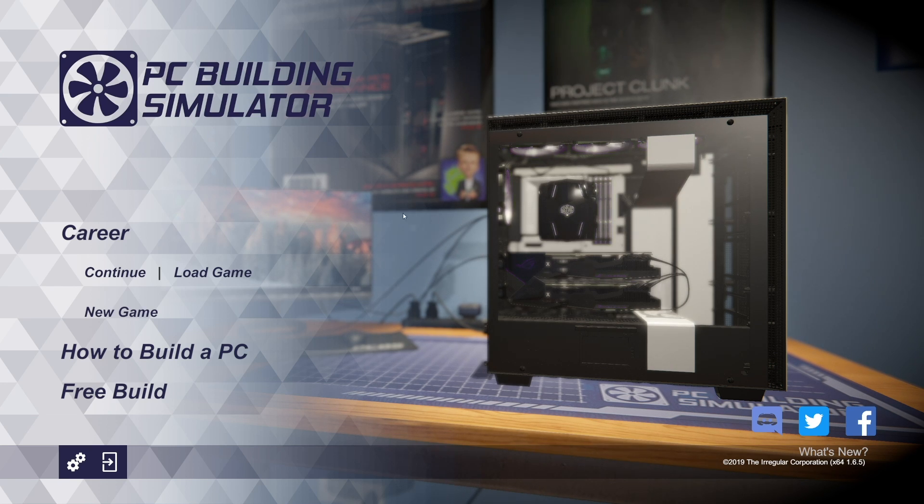Hey guys, welcome back to PC Building Simulator. We're on the main menu and you might have noticed there's a new build on the table, one that we haven't seen before, which means something has changed in PC Building Simulator. You might look here and see version 1.6.5, which is a new version number. We've got a new workshop and maybe you could look at this case and guess which vendor we might have a new workshop from.